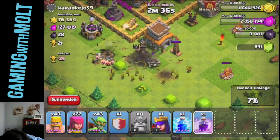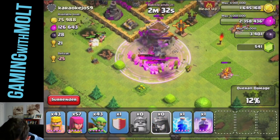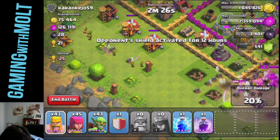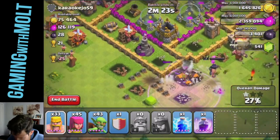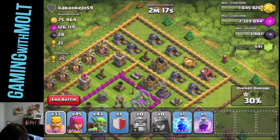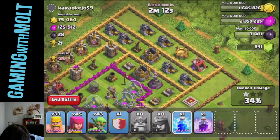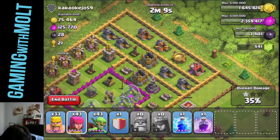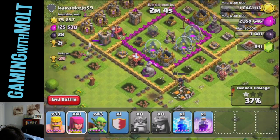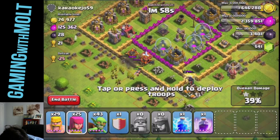Wow, he has a whole bunch of stuff down here. Why don't we use a rage spell just to do some serious work on this whole corner right here. We should be able to take out a lot of these buildings over here on the side as well. All we have to do is get 50 percent since the Town Hall was outside the walls. Thankfully this corner over here is pretty exposed to archers, as you can see right there. We just have to be meticulous in how we attack this.